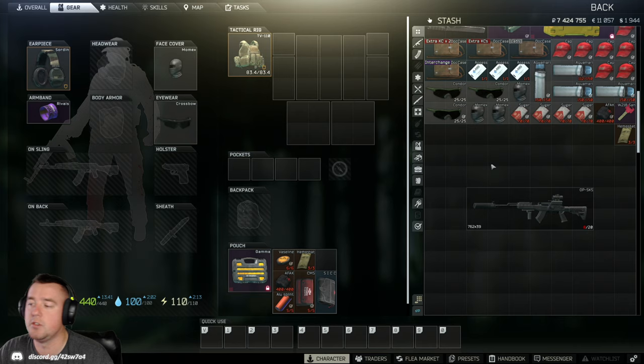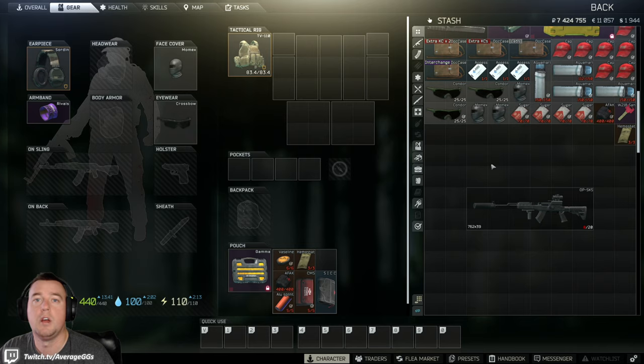I strongly recommend getting to Level 15 and upgrading your workbench before you really dabble in this — you can do a few small things before then, but your best weapon modifications will come after you have both of those things complete. Now let's talk about how you can go about doing this. There are really two ways: the most simple and effective way, and a second method that's useful if you have an existing weapon you want to upgrade a little, or you have a very specific attachment you're looking for.